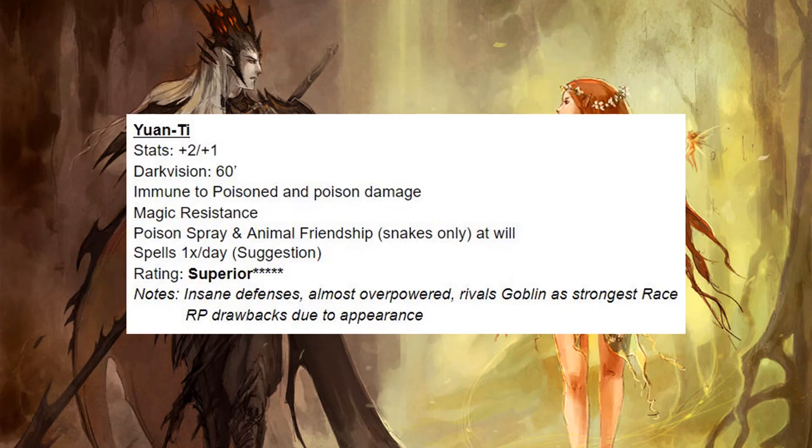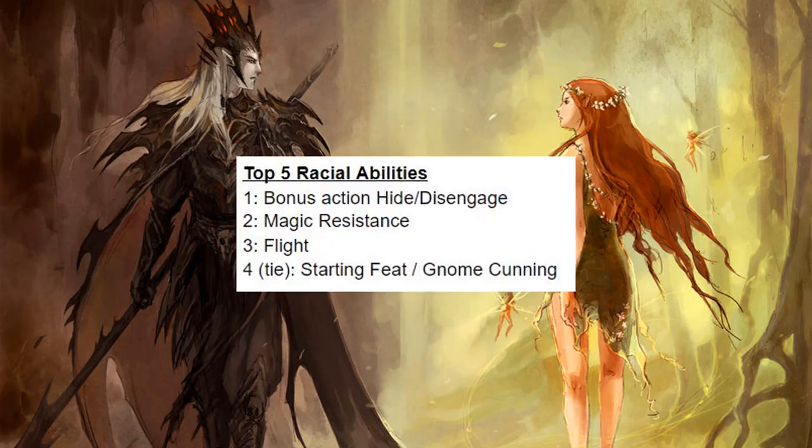Although I personally like the Goblin better. To give you an official ranking: number one is the bonus action Hide or Disengage, number two is magic resistance, number three is flight, and number four is a tie between the starting feat and Gnome Cunning or the Vedalken save advantage.